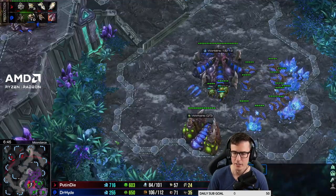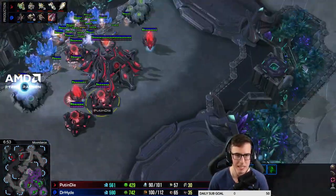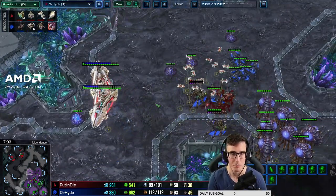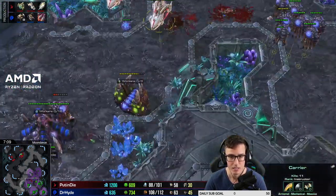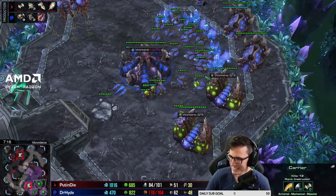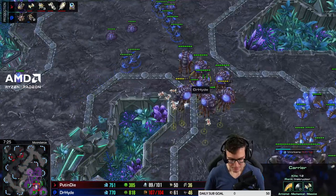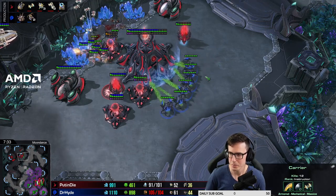You're in an unfamiliar situation - you're going 'it's sky toss' and trying to figure out what to do on the fly. You don't have a solid plan - you're thinking get a fourth, go greedy, try to slow his third with some lings. You had ideas but it wasn't a planned-out build, and he kills you with two carriers and it should be game over. He literally could just move his carriers in and kill everything.